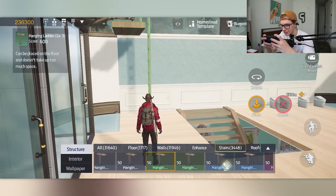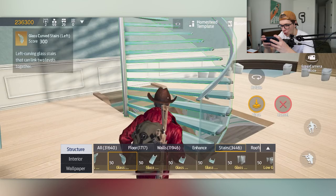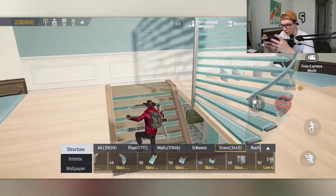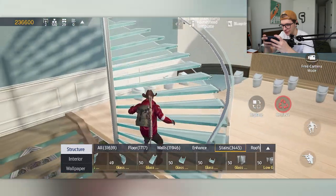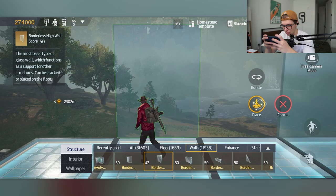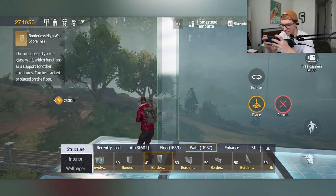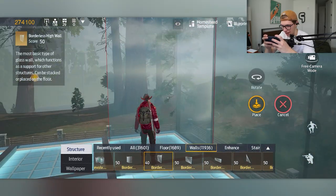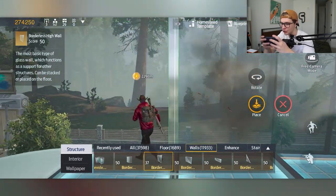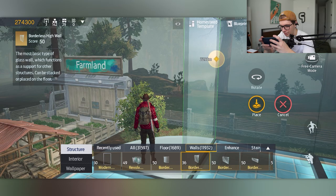Getting up to the next floor is going to be a bit difficult — you're going to have to parkour up to the second floor, but that's so worth it. My score is 274,000 at the moment. I can almost guarantee the parkour will work. I told you my Minecraft skills go absolutely bonkers.